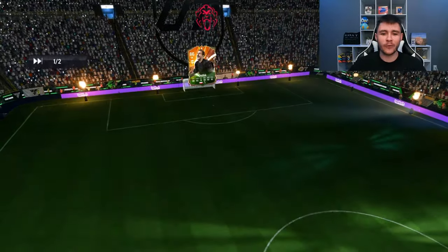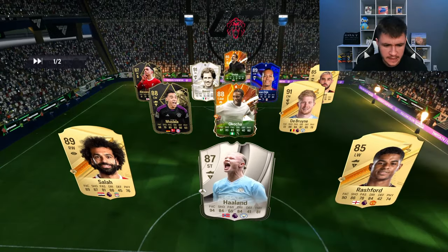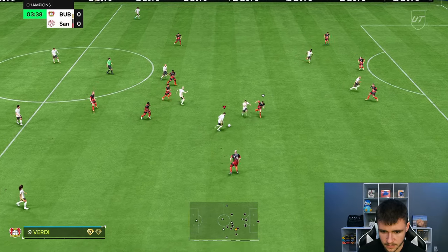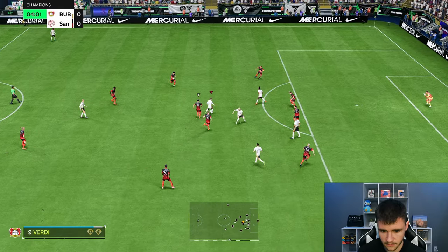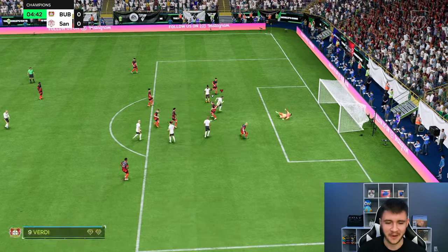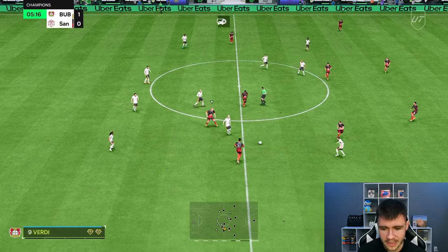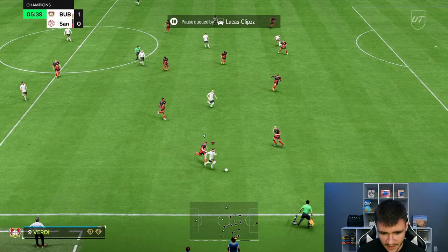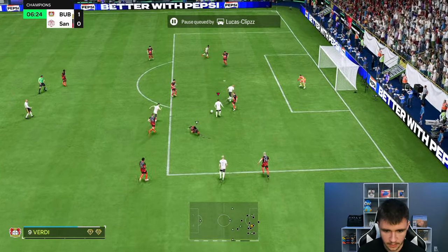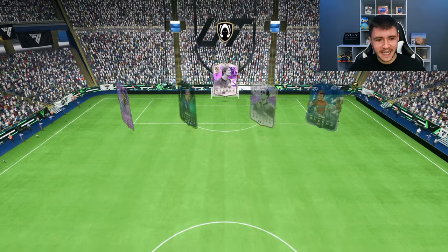Here we are jumping into game number two. So far, so good — for a free evolution, you are getting a pretty solid player. We're coming up against Erling Haaland, Rashford, De Bruyne, Salah, and Musiala — an okay team. Might try a little bit of tiki-taka in game number two. Verdi — good touch, fake shot, good dribbling, keeping it close. Five-star skill moves. The dribbling is very, very good. The only thing that lets down the dribbling is maybe his lower reactions and his body type — I thought his body type was going to be a lot smaller. Verdi, good acceleration, all the way, near post. For the most part, he has been quite clinical — that's good to see.